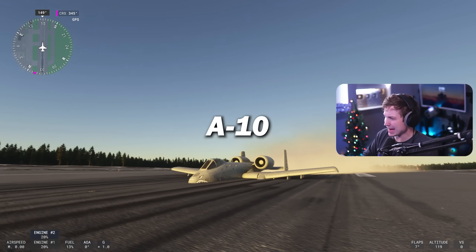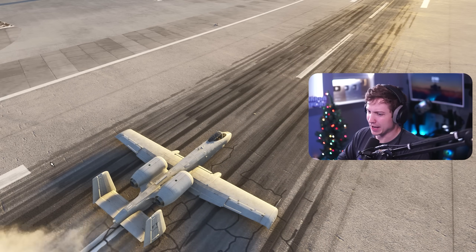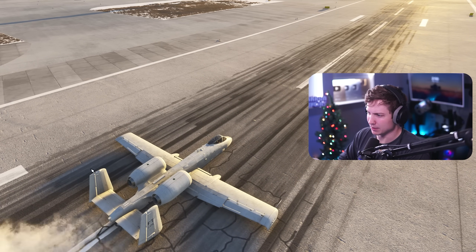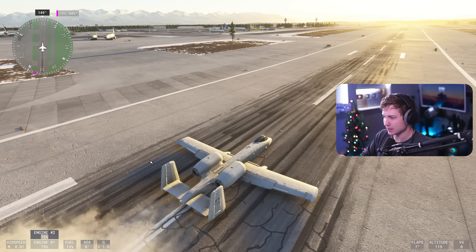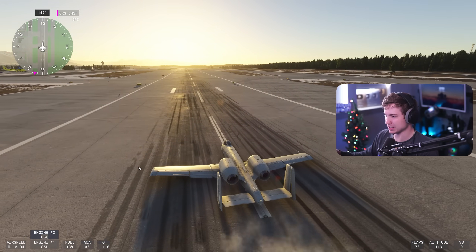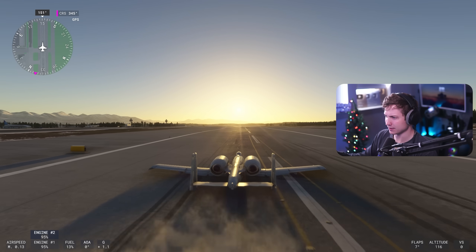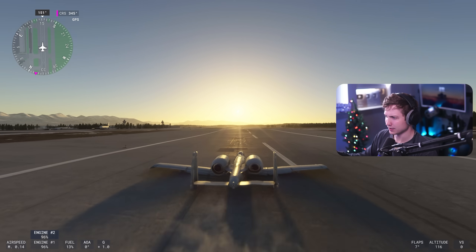Next up we have the A-10. Its landing gear wheels are exposed — not that that's modeled at all in the sim. We're moving! This is our first potential success. A-10 Warthog, take off with no landing gear. Come on — rudder right, come right a little bit.